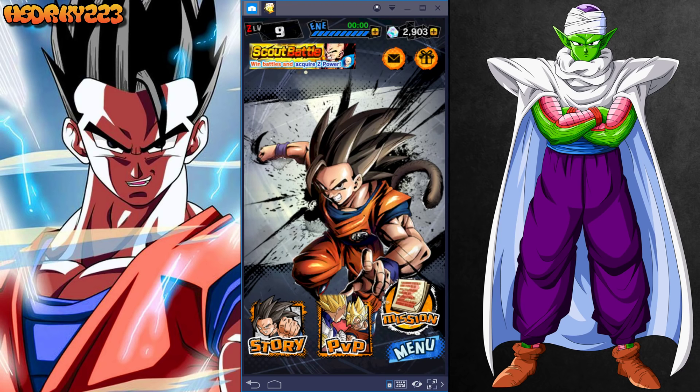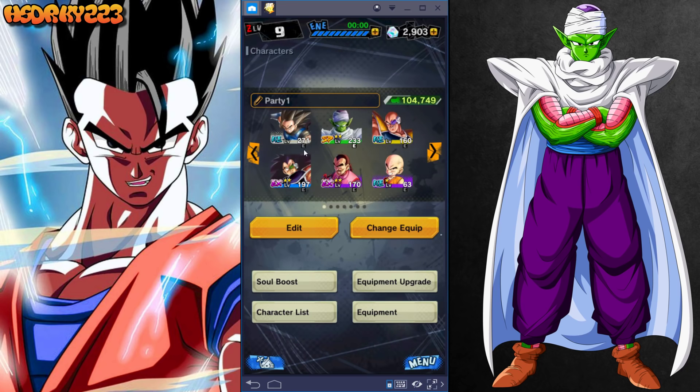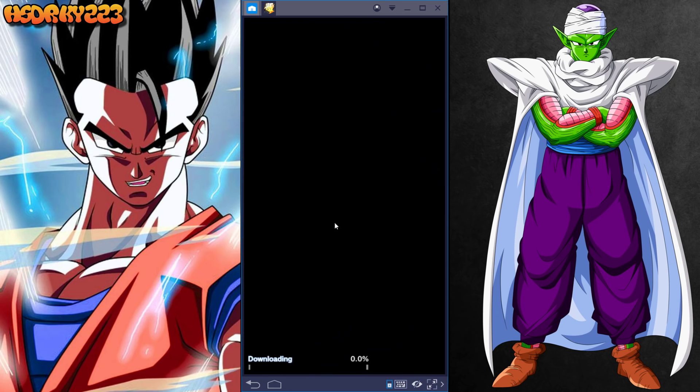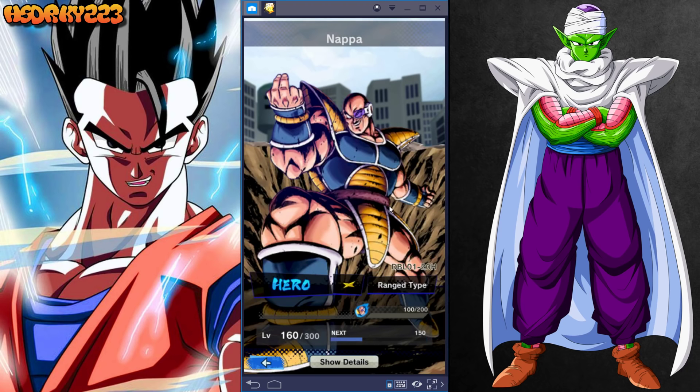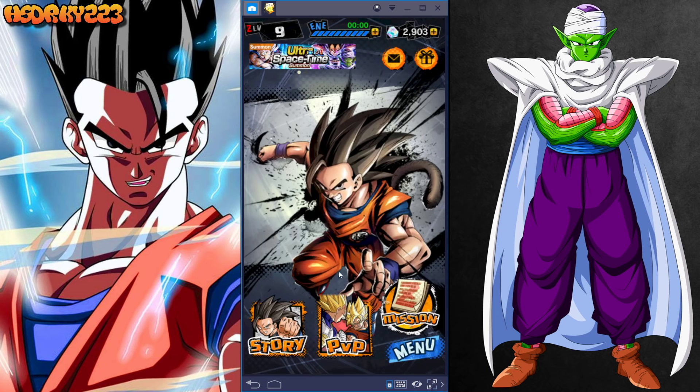Hey guys, back with another Dragon Ball Legends video. Today we're going to be talking about fast ways to level your characters — not your overall Z level, but specifically your character level. I'm at 271, 233, and 197 on my main team, and I'm using Nappa and two other characters just to do the missions.